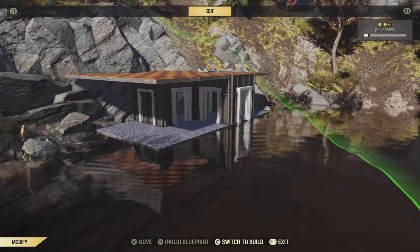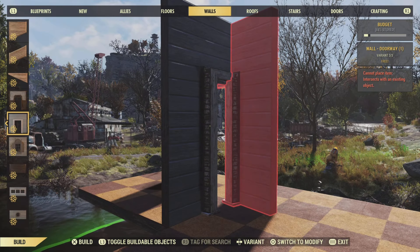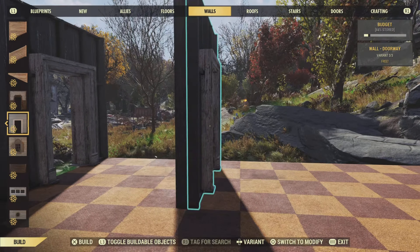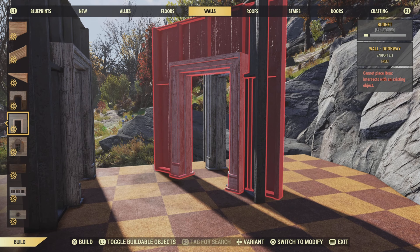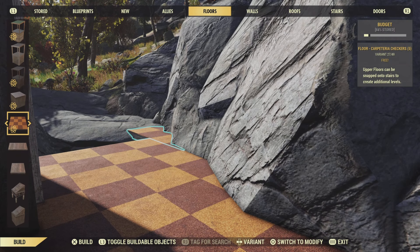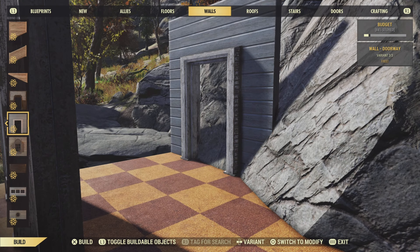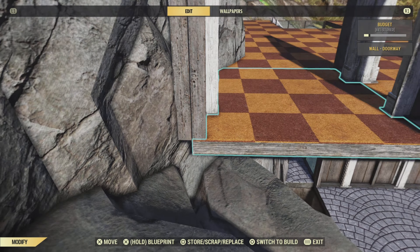The top floor is slightly more complicated. We're going to start by putting up some double walls again, and we're going to have four sets of them on each side of our first three floor pieces here. When you get to the end floor piece, just snap another floor through the rock so you can double up some walls, and then you should be able to find the corner of it and delete the floor piece.